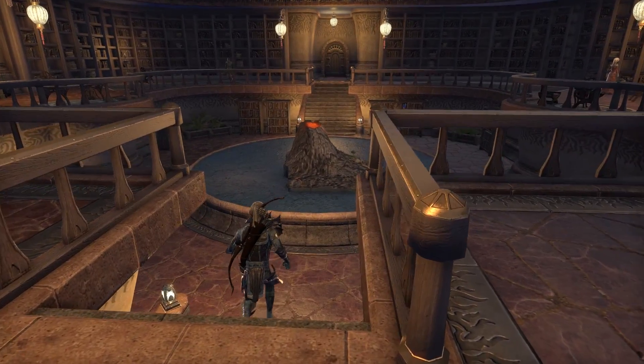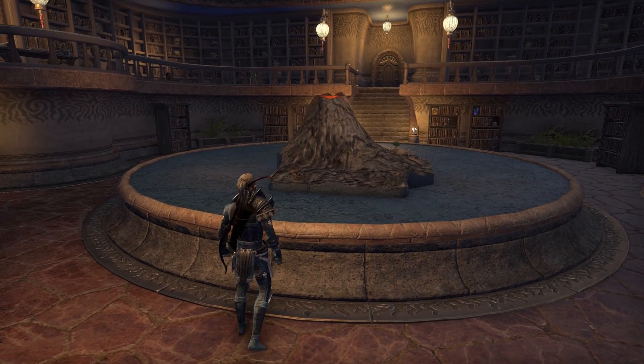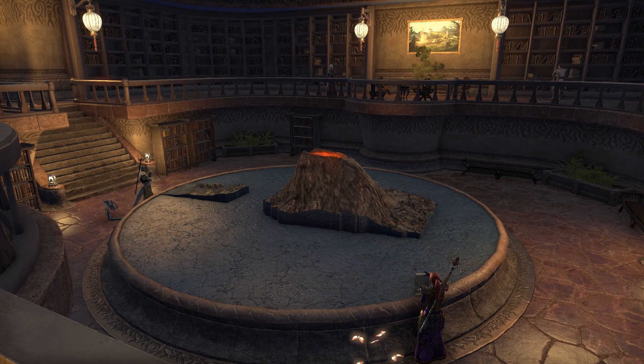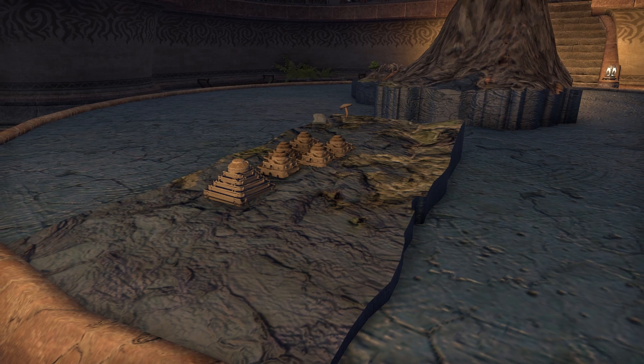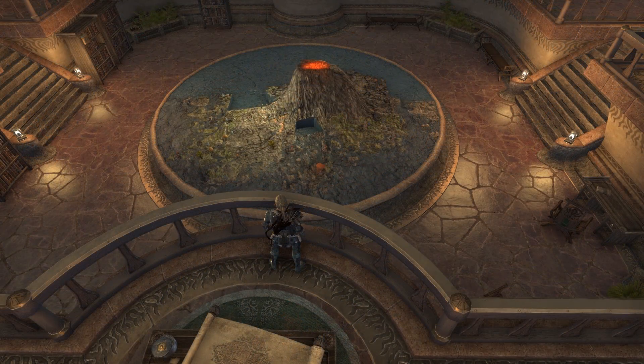Before we leave the Library, pay attention to the Library center. Here you see a big model of Vvardenfell, but with a lot of parts missing. With the return of Odrila's Ancestral Tomb rubbing, we added one part. So over time, when you return rubbings to the Librarian Braden, our model will get completed piece by piece.